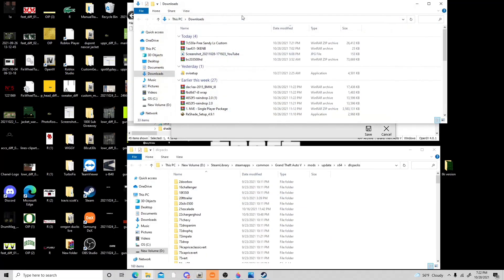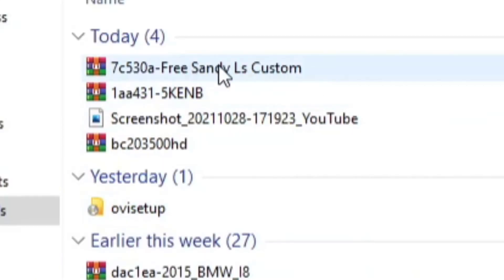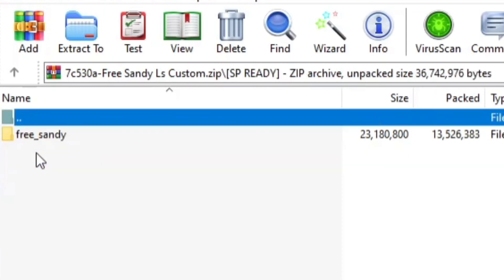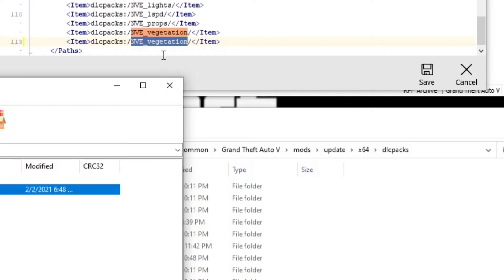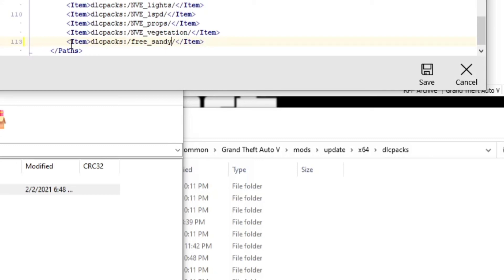Now go to your download folder. The folder is going to say 'free sandy ls custom' — open that up. You'll get one that says 'SP ready'; since we're doing single player that's the one you want. Open that up. Left-click on 'free sandy,' left-click again to highlight it, right-click and hit Copy, then come back down to that last line you made.